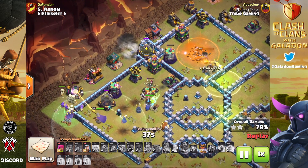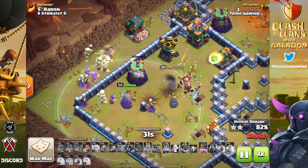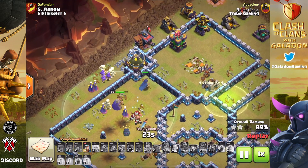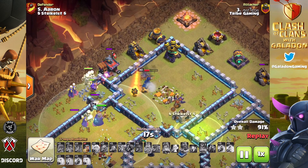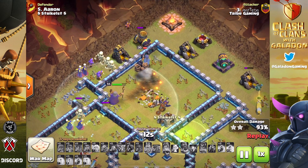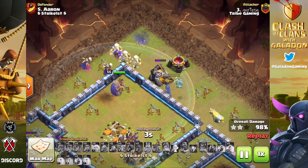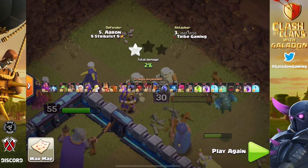One critical thing I noticed: when you drop the bulk of the army — the Archer Queen and everybody else — it is absolutely critical that the Warden's healers join that main section. You have to deploy them closely enough so the healers and Warden join the main army, not their own separate contingent — that would be disaster. Also notice that big pack of balloons: the idea is to keep the healers active as long as possible throughout the rest of the attack.